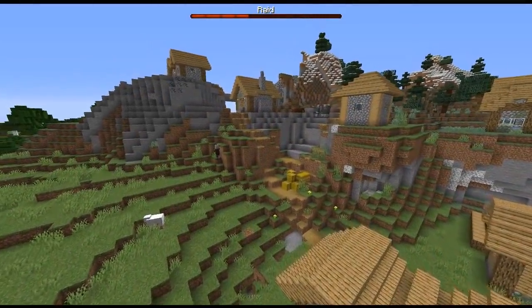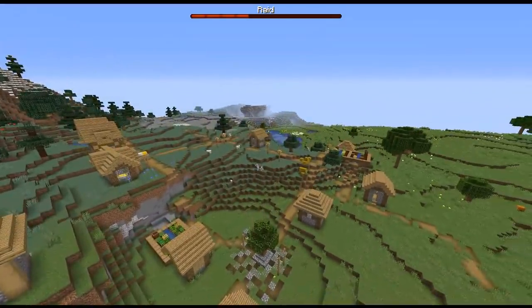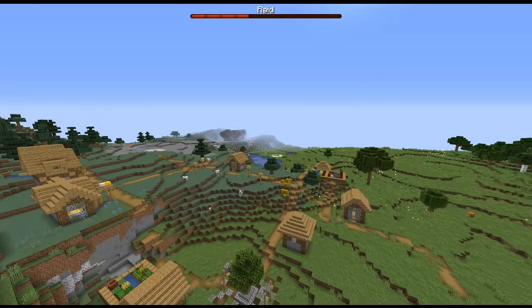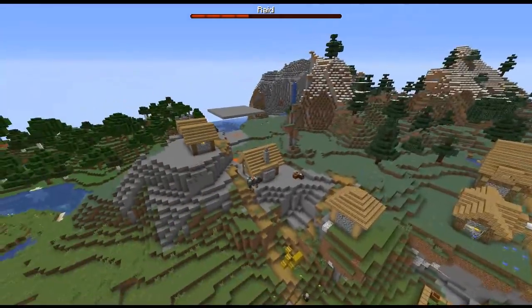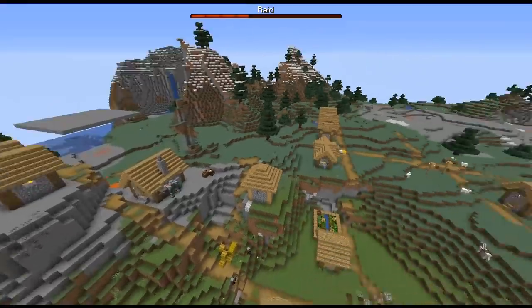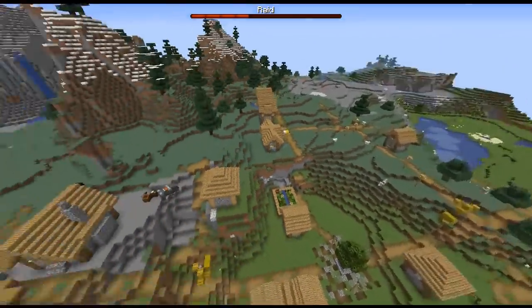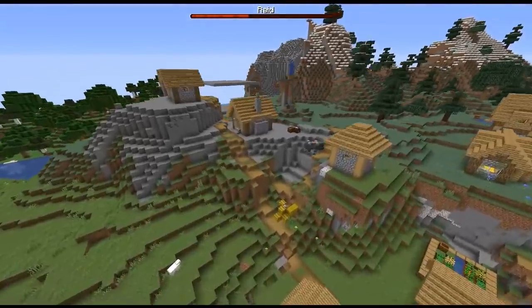With this 1.14 snapshot, a lot of problems have had to do with chunks not showing up — there'll be big black spots or the game just won't show you what's out in the distance. They have been doing a lot of work to try to improve things these last few snapshots, and hopefully they did completely fix all the chunk problems, otherwise they are definitely going to be a problem when the full release comes out.